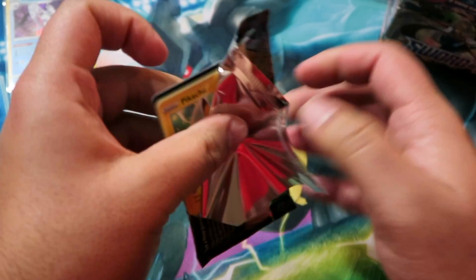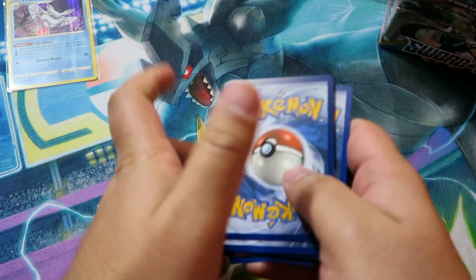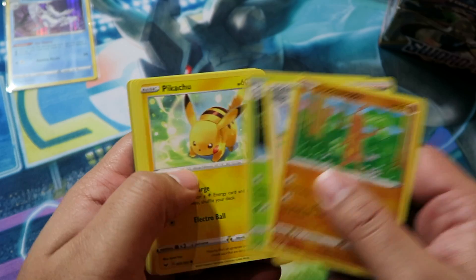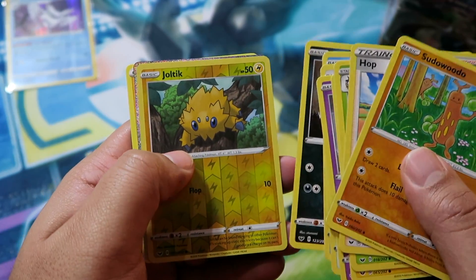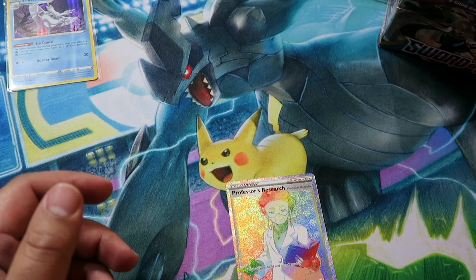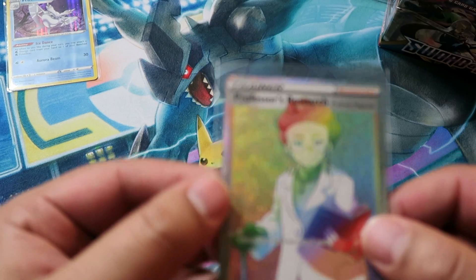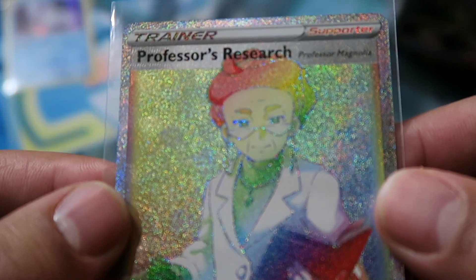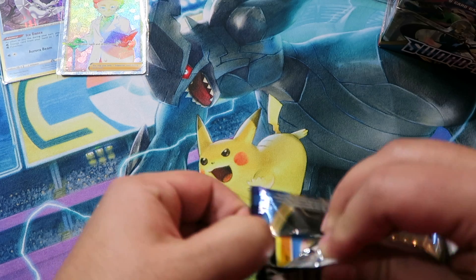Pack five — hopefully we pull some good V's, I heard they're supposed to be about eight per box. We got Sirfetch'd, Hop, Dottler, Pikachu, Snom, Wooloo, Shellder, Croagunk. Joltik is our reverse, and then — Professor's Research Rainbow Rare! Wow, what a pull. Professor's Research is going to be a staple in pretty much every deck going forward, and this Rainbow Rare is ridiculously shiny and glittery — beautiful card.